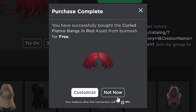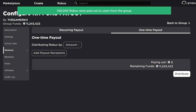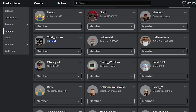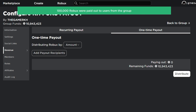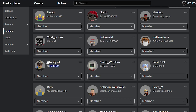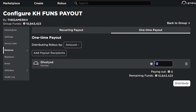We are going to get this free UGC limited, and it's going to be available today at 3 PM EST. It's coming with a lot of quantity — a stock of 15k copies — so you have a higher chance of getting the Colored Flans Banks in Red. Because it has so many copies, it's going to be easy and simple for everyone to get it.